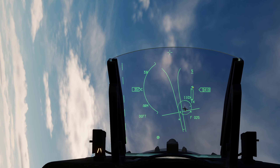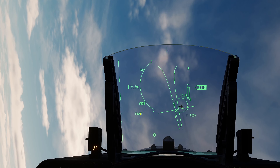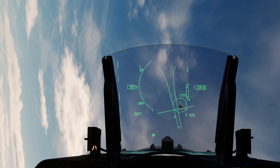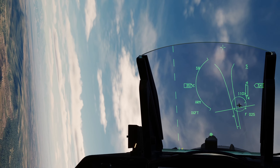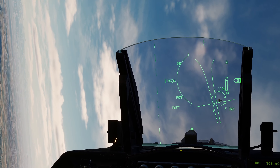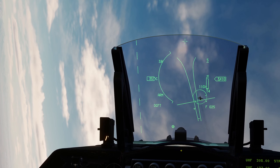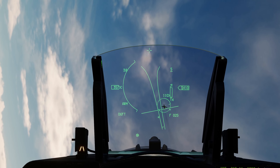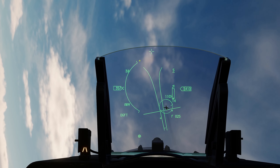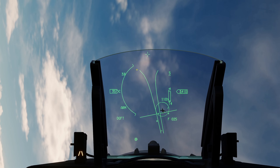Öncelikle solda kalibre hava hızımız ve sağda da barometrik irtifamız var. Buna ek olarak Master Arm ve Dogfight modları indikeleniyor. 3.8G ile dönüyoruz. Ve şurada bir kesik çizgi var; bu bize ufuk çizgisini temsil eden Ghost Horizon Line denilen indikatör. Çok kritik olmamakla birlikte durumsal farkındalık açısından faydalı.